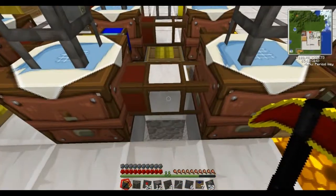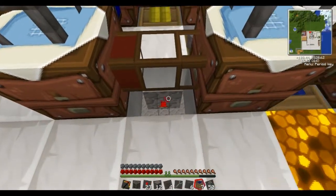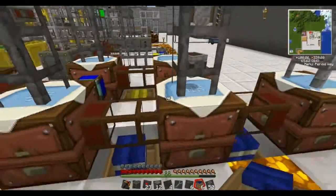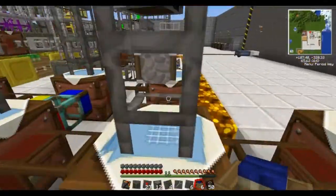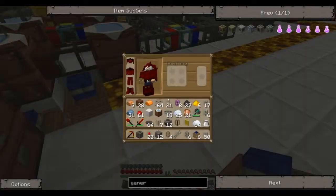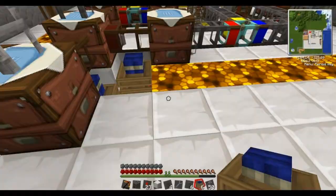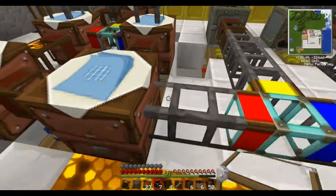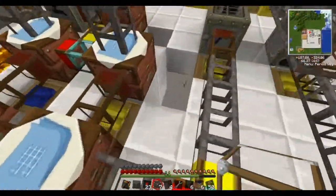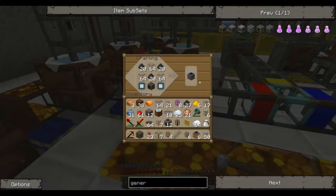So one more redstone engine to set up — and there we go. Let's not worry about the overflow at the moment, and let's patch up our floor. So we've got glass overflowing as well — we've got holes all over the place. But we're making solar panels, and we're making them automatically.